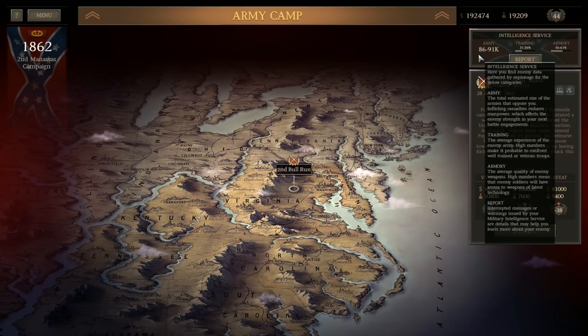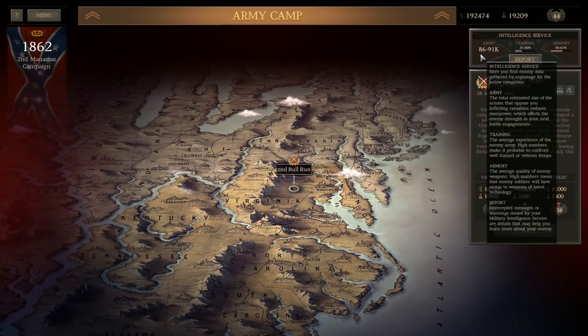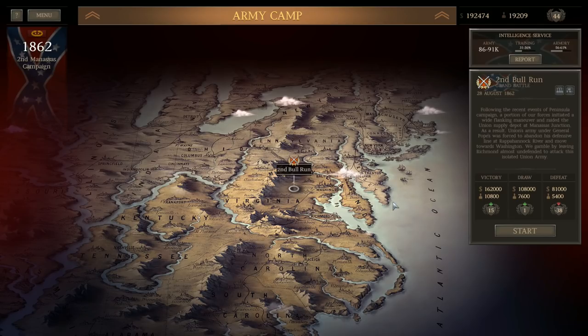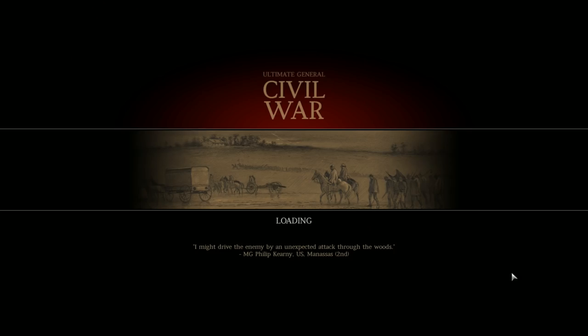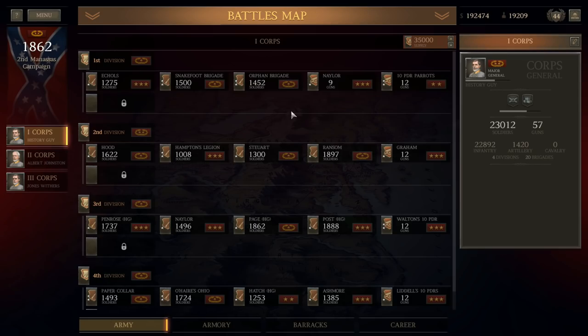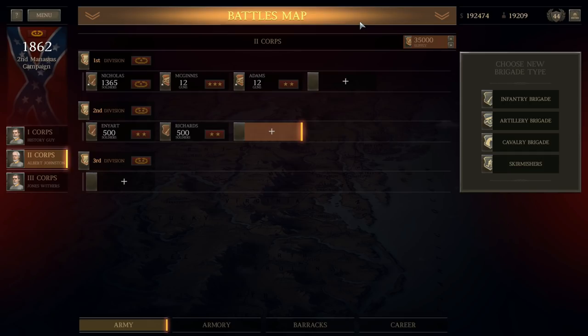Going into this battle, the enemy army total has 86 to 91,000 men. That's about 26,000 fewer than he had last time. At this point in the campaign he was at 112 to 117, so a much better situation for me. I'm also going to employ a tactic I've used before, which is to not reinforce my troops.